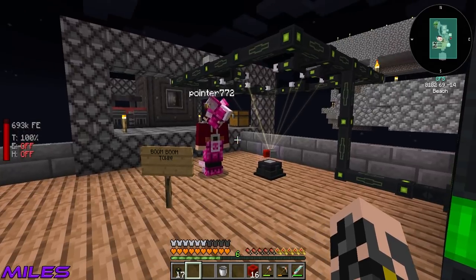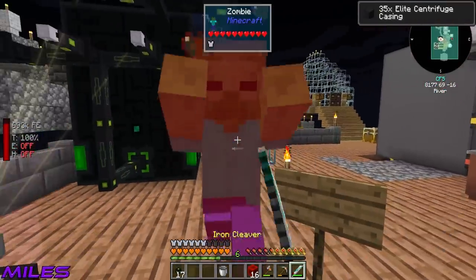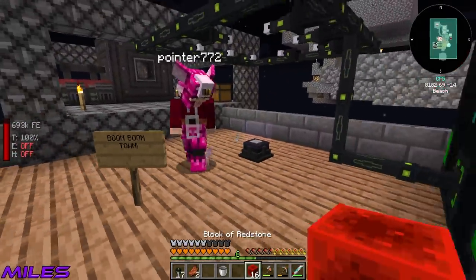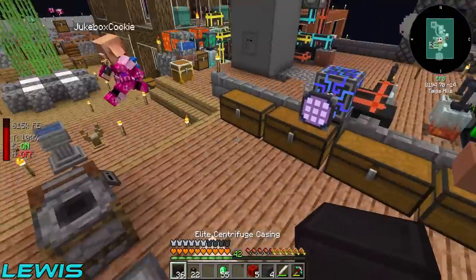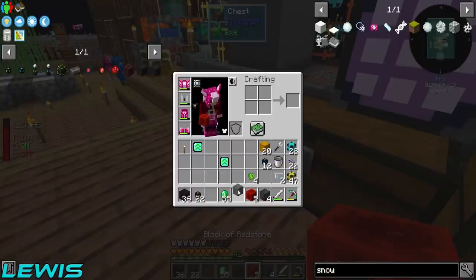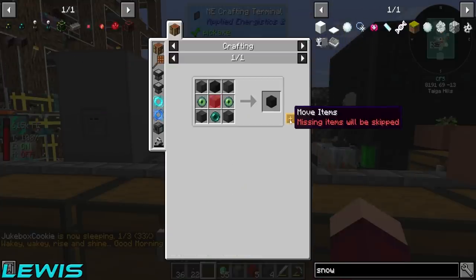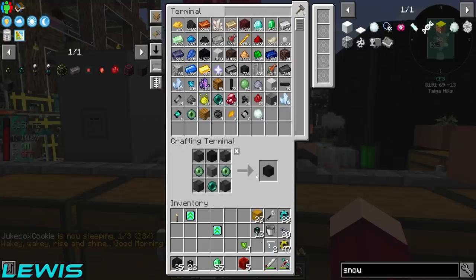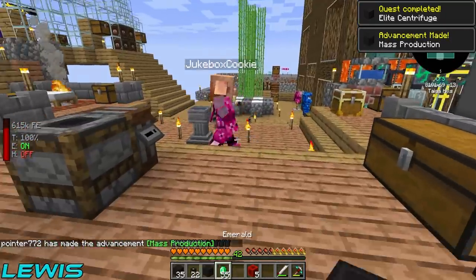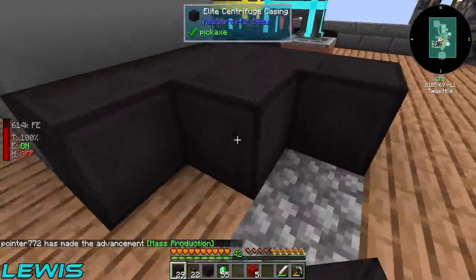I'm almost done with the casings - I've got 35 now. Wait, I only have 36 elite centrifuge casings - do I have enough for the controller too? I've got 36 boom boom boom - I think that's it. Do you have the centrifuge face too? I've got the face. Mass production complete! Boom boom boom boom - let's set this bad boy up.